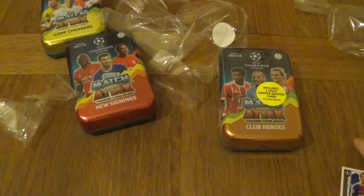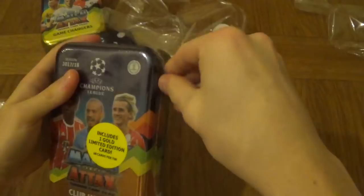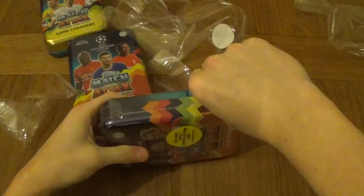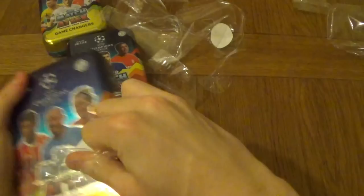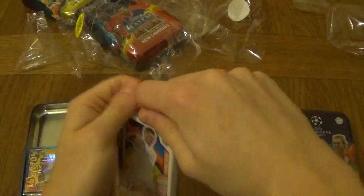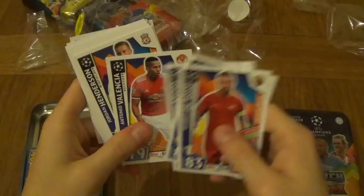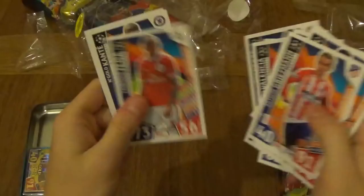Moving on to the American Megatin - this is the Club Heroes Megatin. Already opened one; it should be on the channel already. Last time we opened this Megatin we got a double limited edition card - we got Ekko's bronze limited edition as well as Gabriel Jesus's gold limited edition. Let's see if we can repeat the same luck. We got Gabriel Jesus again. Let's start with the Club Heroes. The cards feel much different for some reason - more matte than the UK ones. The American codes are quite different as well.